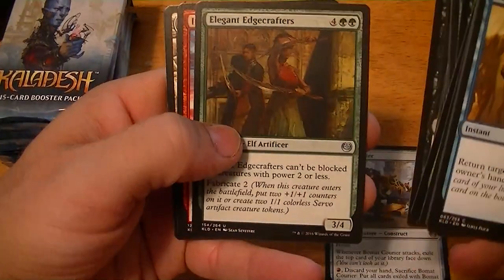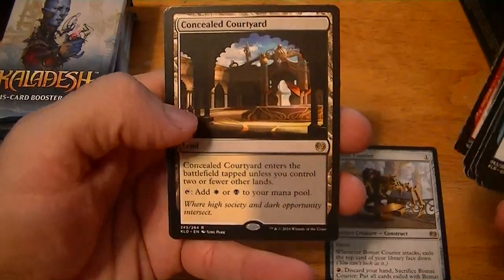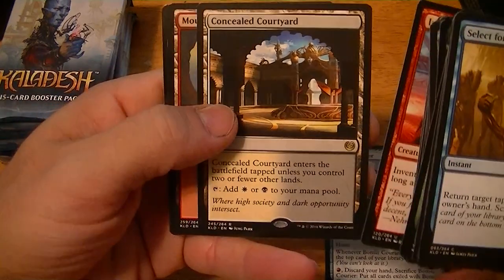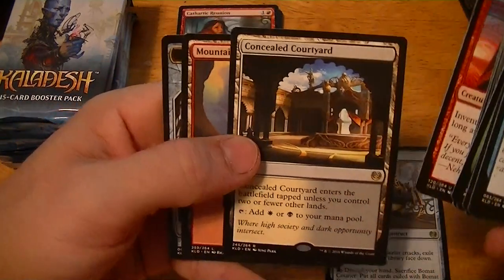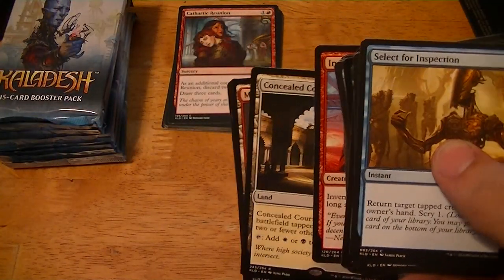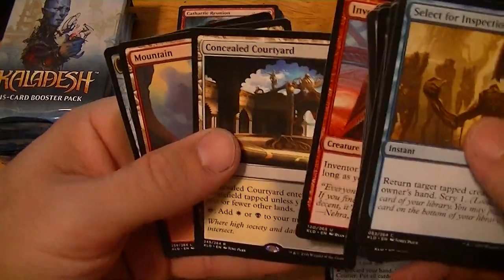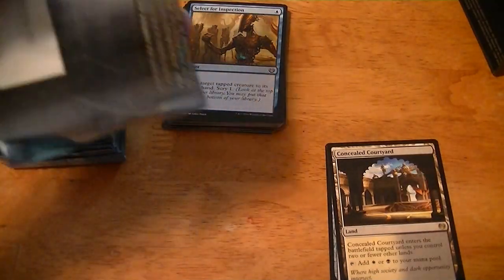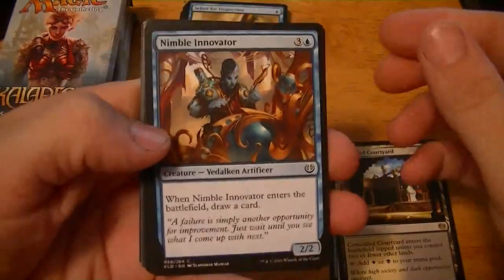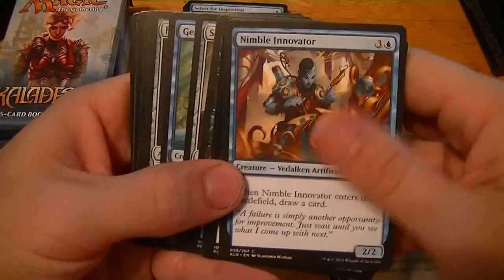Harsh Scrutiny, Elegant Edge, Crafter's Inventors Apprentice, Concealed Courtyard — I guess these are kind of like the lands from Scars of Mirrodin. About five dollars. A servo token, three Nimble Innovator, and then here's a draw a card effect.